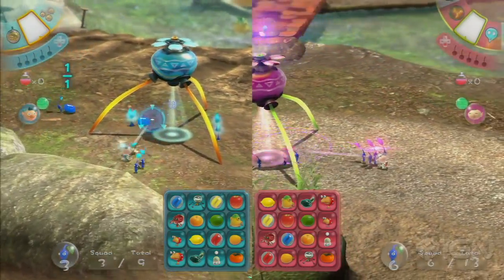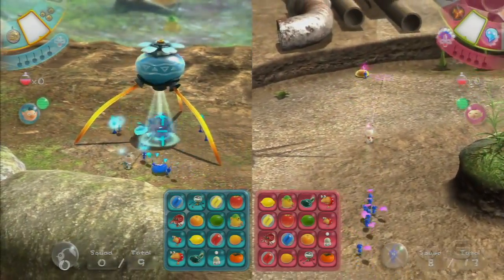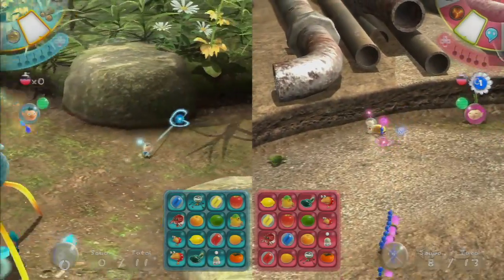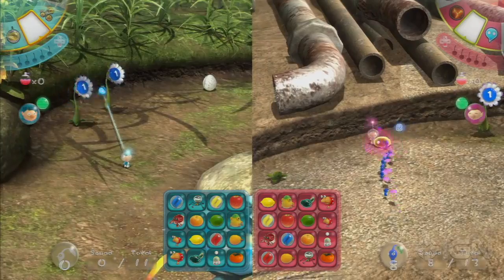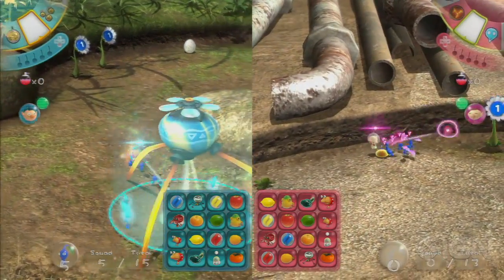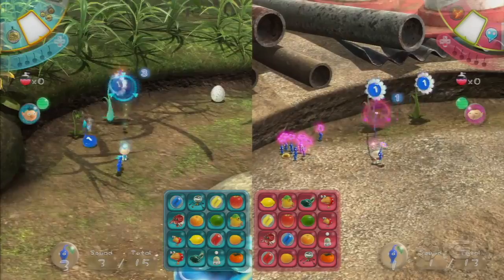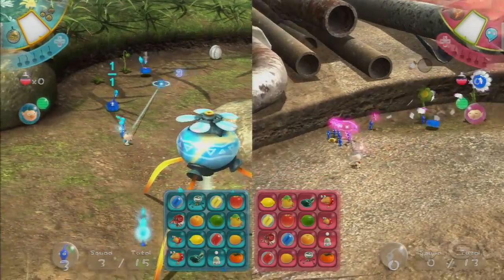Something to keep in mind: some objects in the level only occur once. For example, you'll see a lime on both of their Bingo cards, but that lime might only exist once on the map. So if Sam gets it, Jose cannot — and that could potentially thwart what Jose is trying to do.